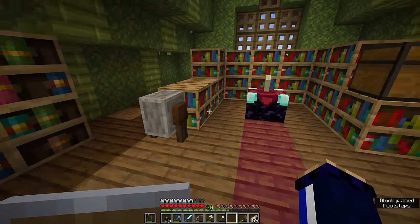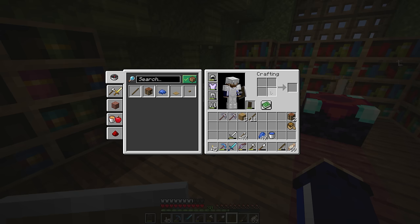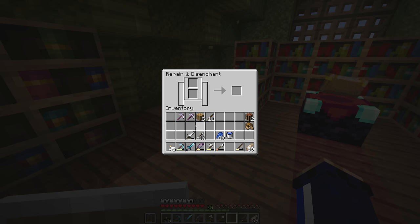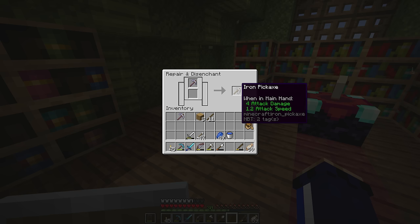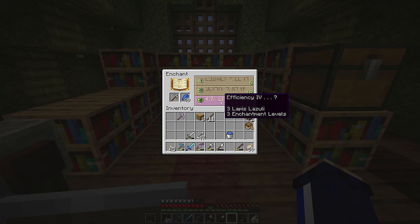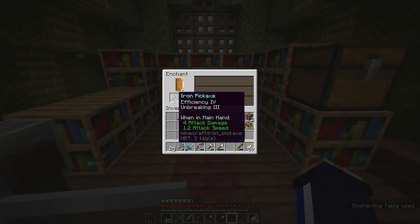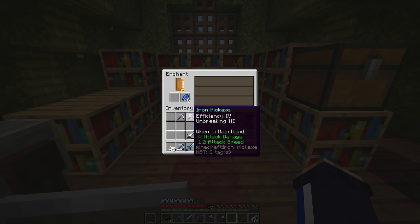We're going to put that up here next to our enchantment setup. The purpose of the grindstone is to repair and disenchant items. The repairs happen much the same as they do in the 2x2 crafting interface, so we won't really be using it for that all that often. What we will be using it for is taking the efficiency enchantment off this iron pickaxe. First of all we get a little bit of XP back, so if you're looking for something to take you over the line to 30 levels to do a maximum level enchant, disenchanting gear you don't want the enchantments on is a useful option. This will now allow us to attempt another enchantment on this iron pickaxe — and we got a slightly better one: efficiency 4 and unbreaking 3.